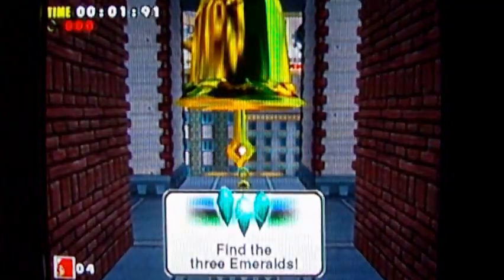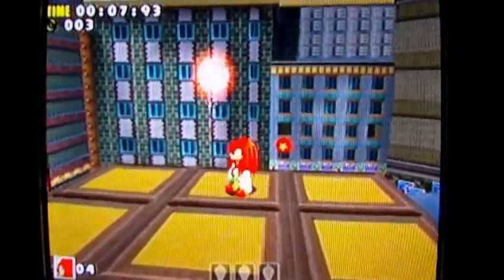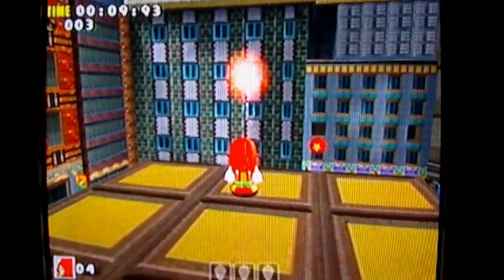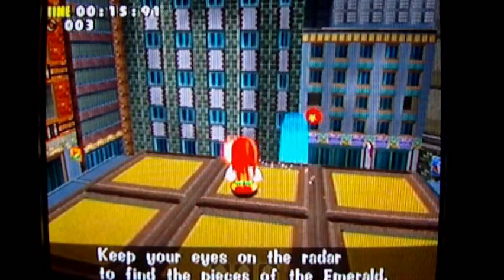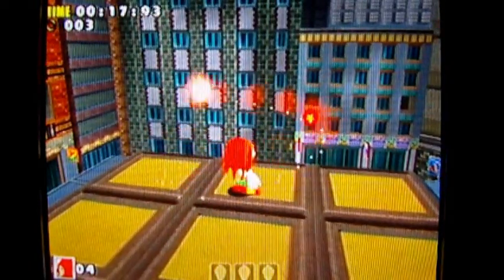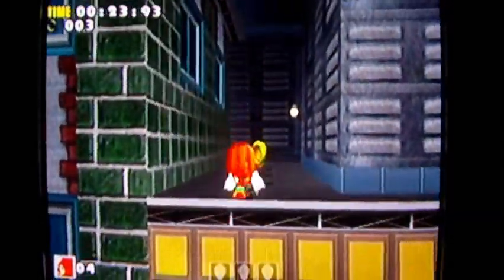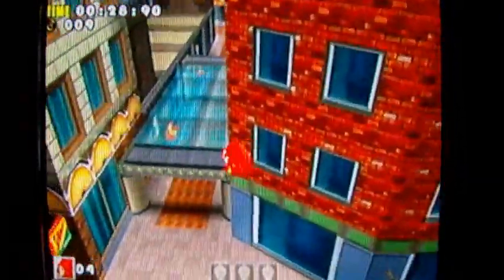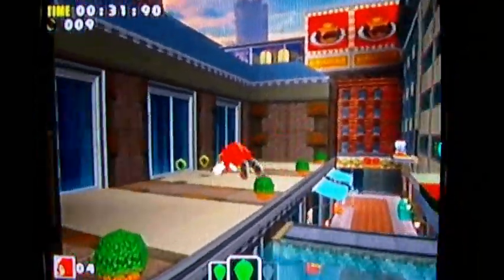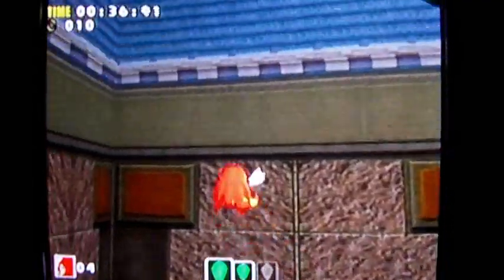This is stage one: Speed Highway. You're gonna see at the bottom of the screen there are three emerald shards - those little faded squares. Whenever you get close to an emerald, it starts flashing like that, and the closer you get to an emerald, the faster it flashes. So this radar mechanic guides you toward each piece.